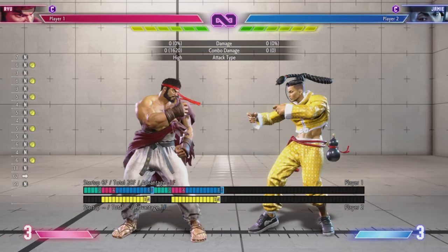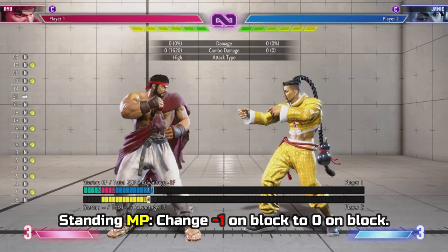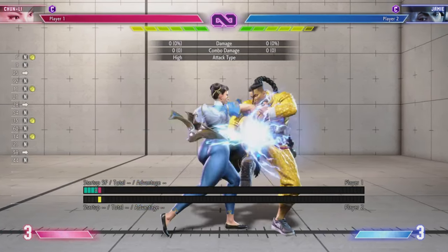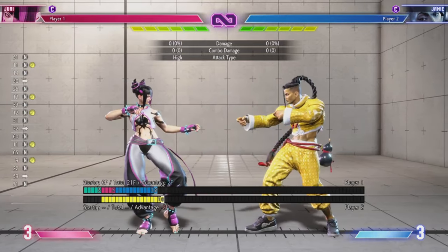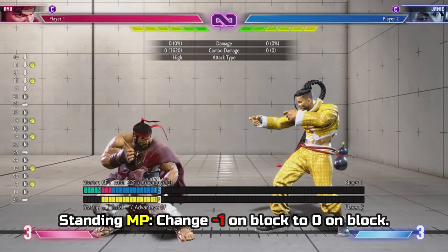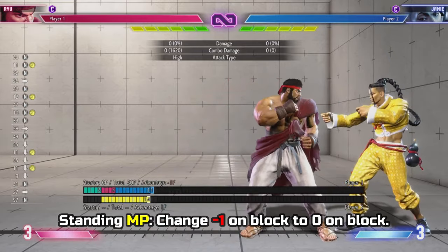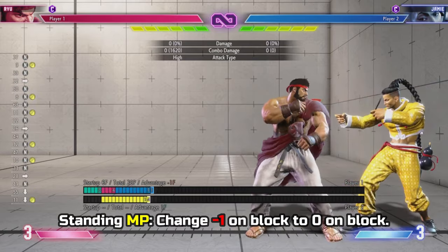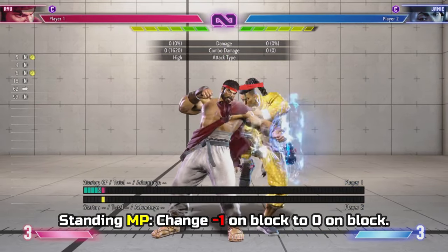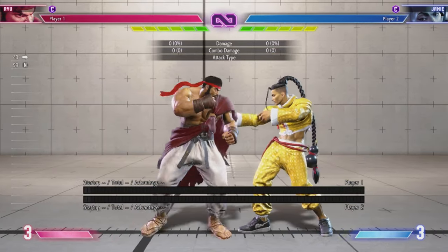For starters, I want to talk about Ryu's standing medium punch. Right now it is minus one on block. I would like this changed to zero on block. Chun-Li's standing medium punch is at plus one on block, and Juri is at a whopping plus two on block. I'm not asking for much — even plus one would be fine — but at minimum, zero. Ryu is a very neutral character, so literal neutral on block would be enough for me.